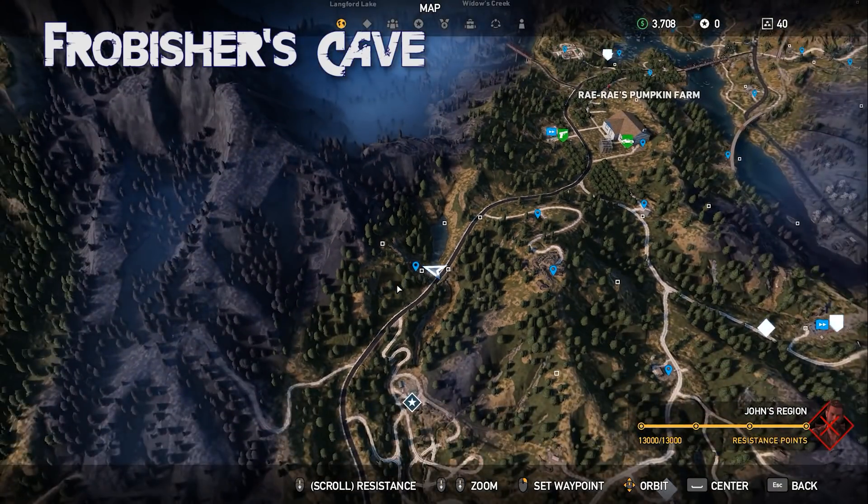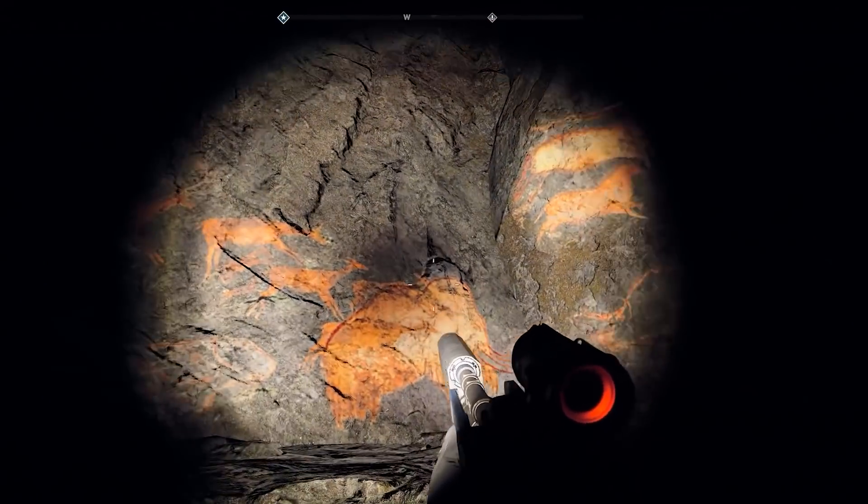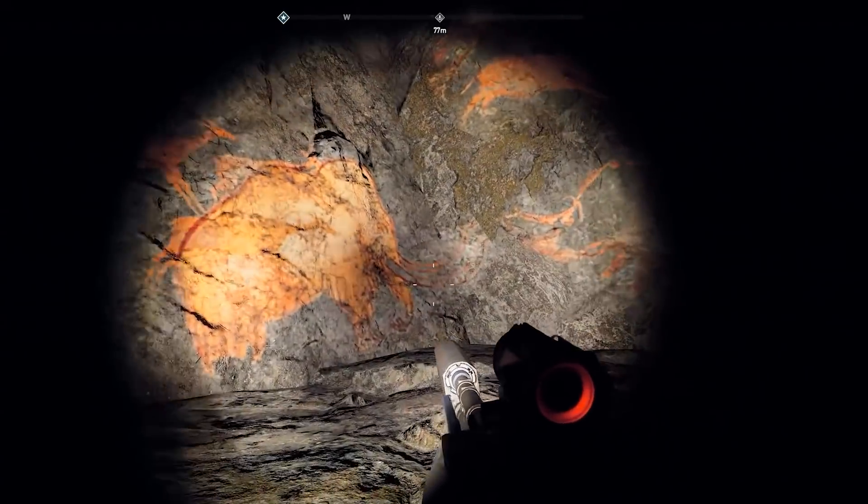Now getting ancient with it — located to the southwest of Ray Ray's Pumpkin Farm in Holland Valley is Frobisher's Cave. Head on in and while spelunking, you will encounter some beautifully preserved cave paintings.